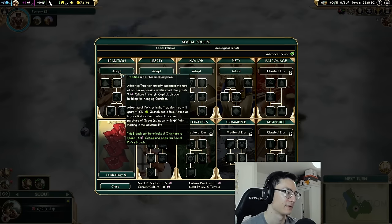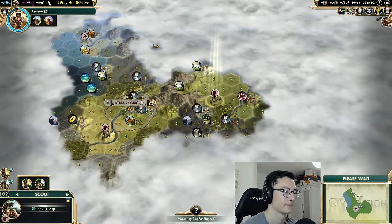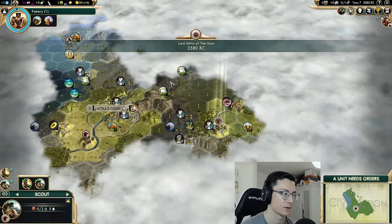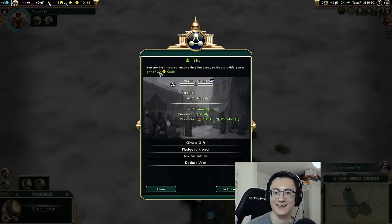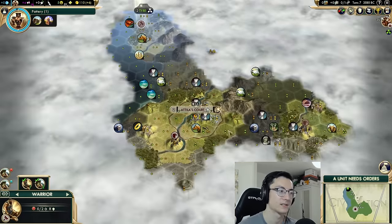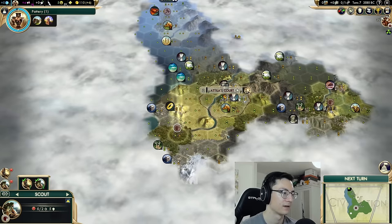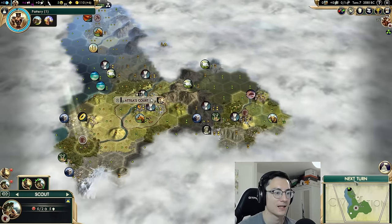Tradition is best if we don't see five or six luxuries to sell straight away, so we'll just go with tradition. We want to keep exploring — you want to meet all your city states immediately at the start of the game to collect that 30 gold. All of this gold really adds up, and we might even be able to use it to buy a worker, granary, or something valuable in our capital.